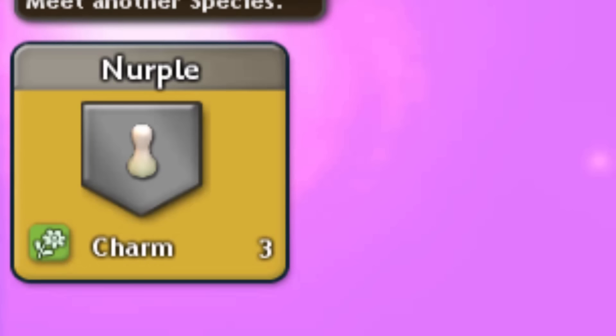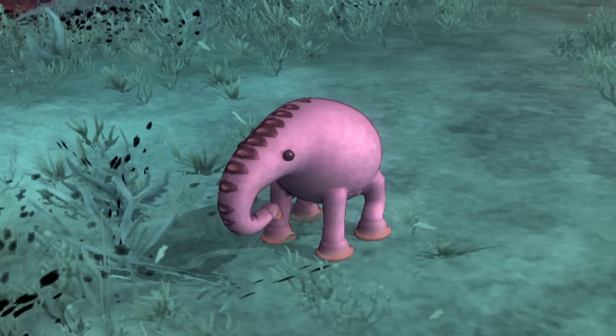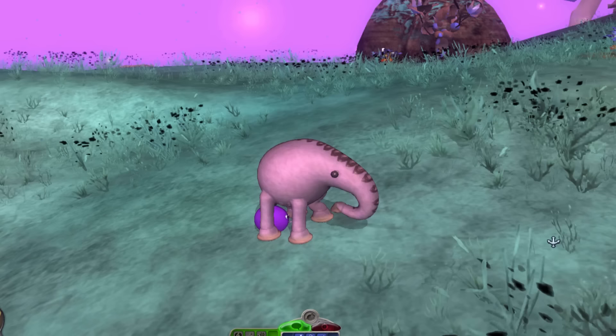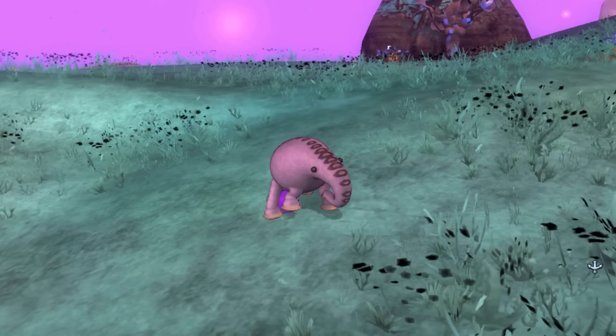I'm not too sure what that is, but maybe I could use it as some sort of tail. With this in mind, I began to head back to my nest, but hang on, there was something in the way. A small plum was holding onto my elephant's foot. I couldn't move.